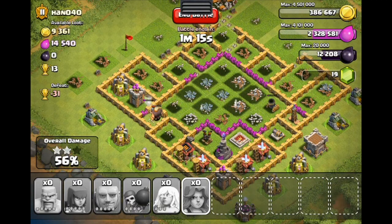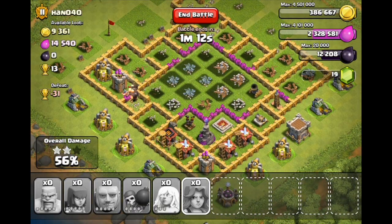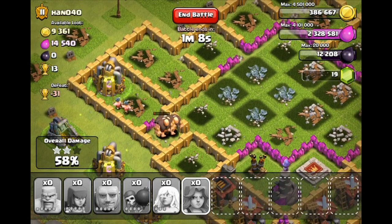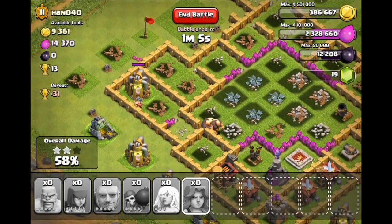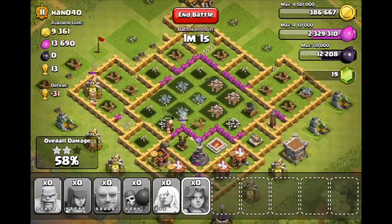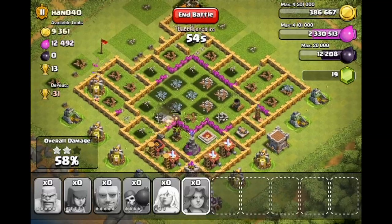That cannon is about to take out the last archer right there. Now my giants are just working their way around. Let's see if we can get in here with the giants and the barbarians — hopefully they will go and get some of that tasty elixir to help pay for my troops, if you know what I'm saying. I just noticed where our dark elixir is and it's sitting at a pretty good place.